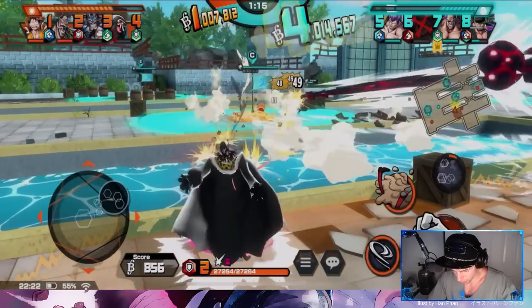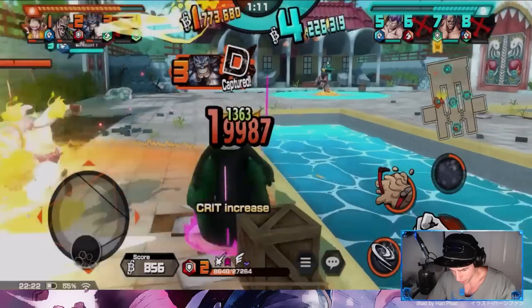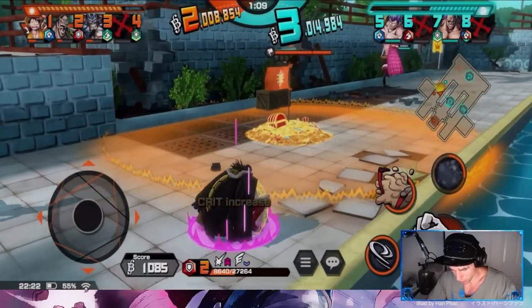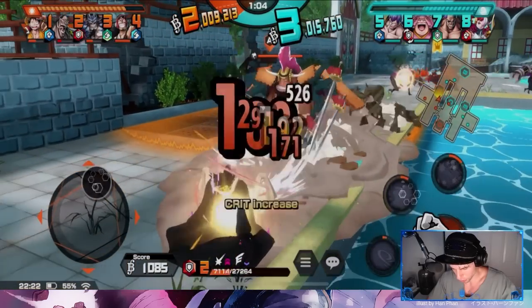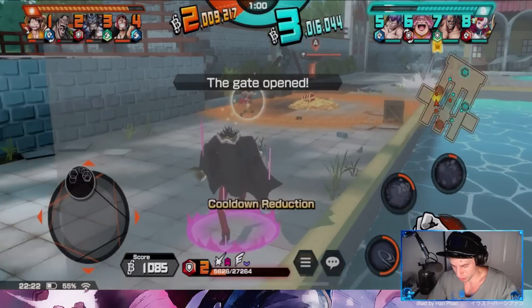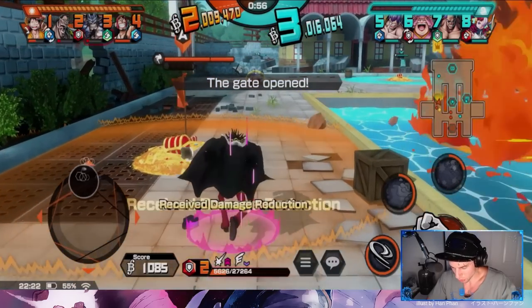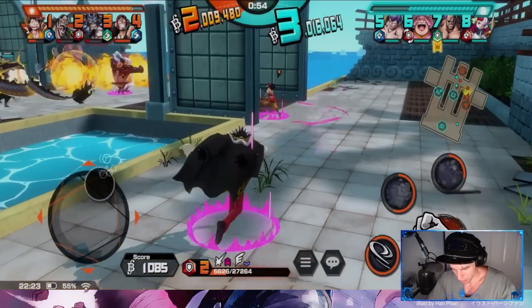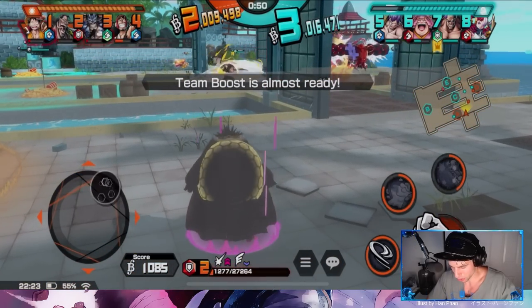Zoro's got a dodge — oh my god, that range on the rapid fire. Cracker's on his way. Okay, that was unfortunate — we tanked that and we did have the damage reduction, so that's fine. Let's see what we can do — team has no flags, nothing. What just hit me?